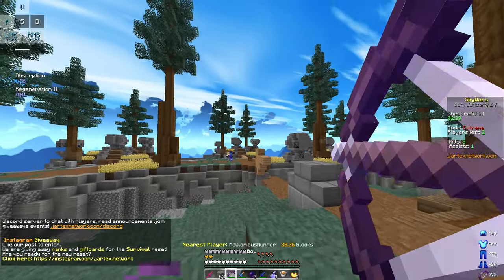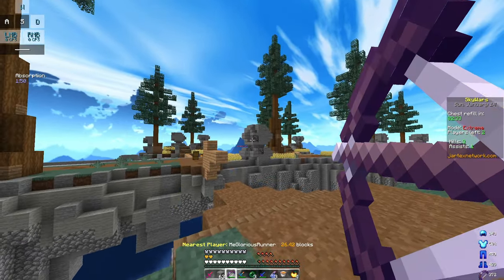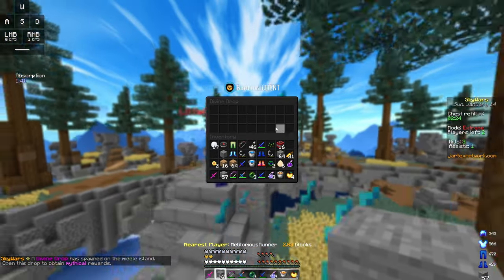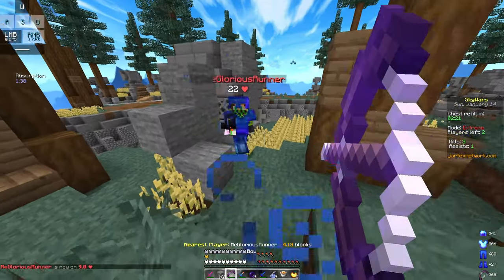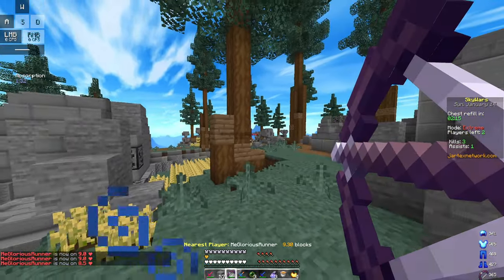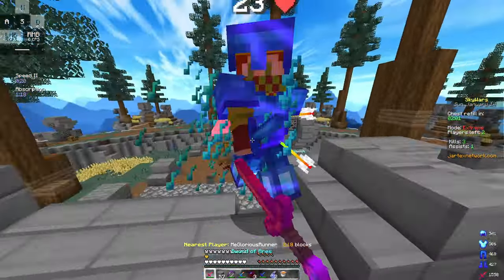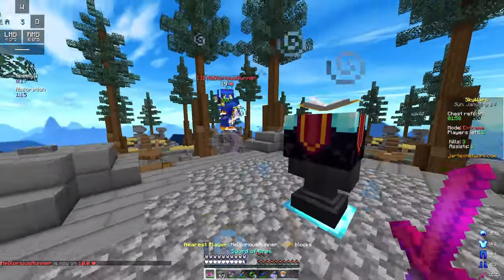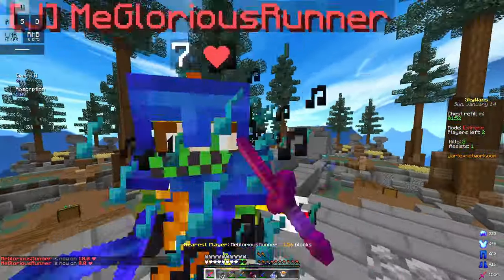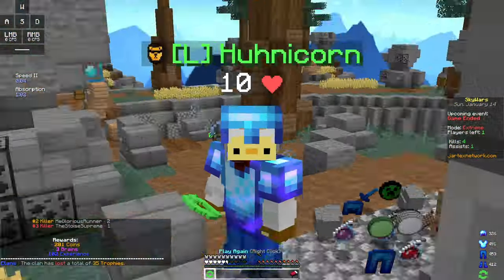I'm thinking about just pearling in with my speed and then running away and shooting him. I might do that in a second. Divine drop — I got it, you're not getting that. Get bowed! Let's use the Hades Tears — that did not hit at all. Get out of here. I shouldn't do too much damage with my sword. One hit — yes! GG. So that kind of worked.